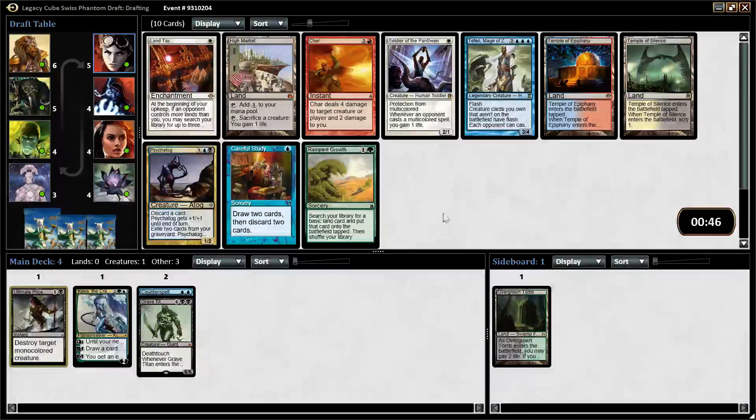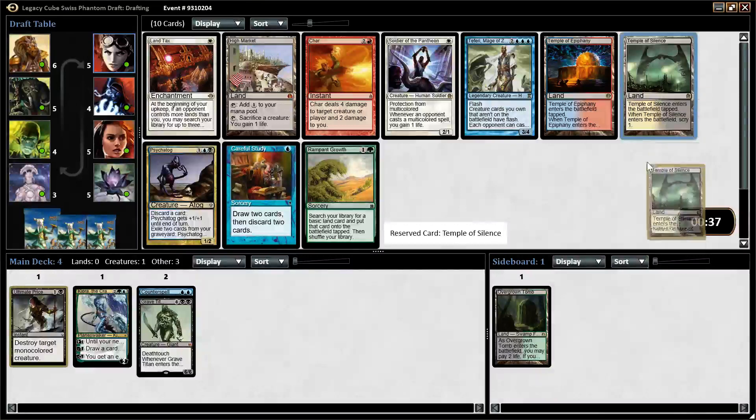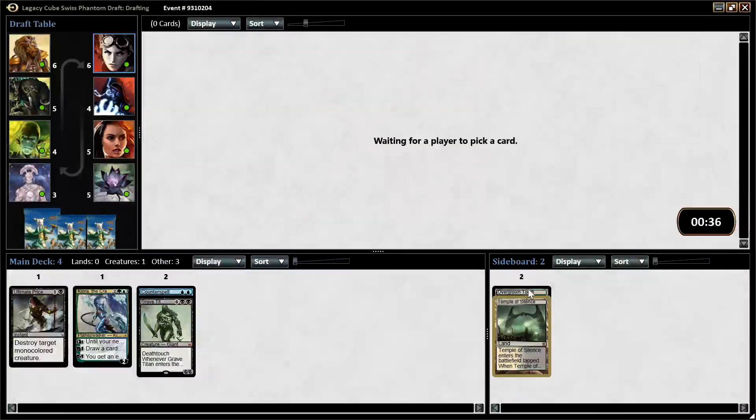Psychotog — can't take you. I guess I'll just take a land here. I think I'm likely to splash white if I get the option for Wraths, so I'll just take the Temple here.